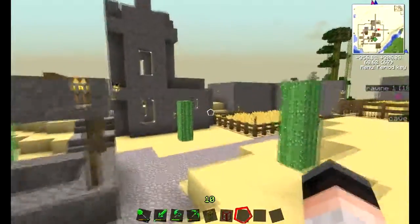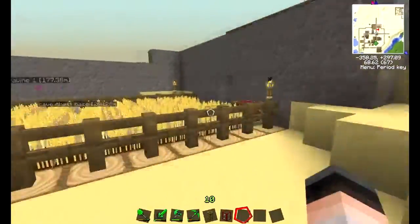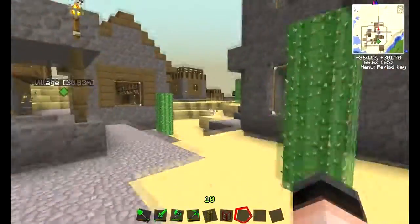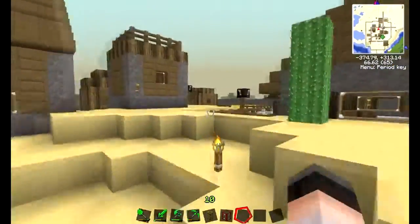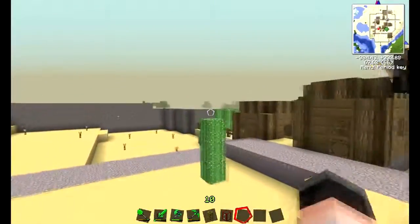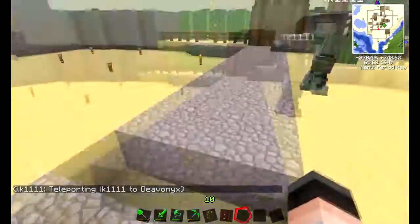The wall has been lit up to prevent creepers — well, anything — from spawning in here. We have wheat farms and stuff like that. It doesn't seem like there are many villagers left. I have a cactus farm, there's a chicken farm over there, and behind that building is another cactus farm because we need waterproof piping.